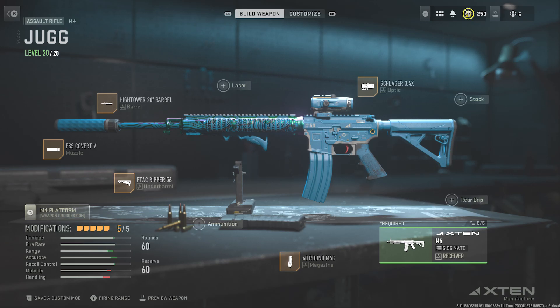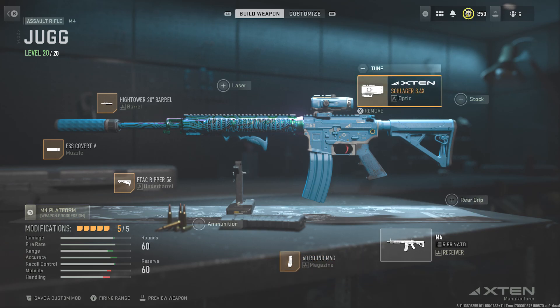Hey, welcome back to the channel — some more DMZ content. I thought I'd do a quick video showing my favorite M4 and TAC 56 build. I'll start with the M4 — this is easily my favorite gun and my go-to. This thing's an absolute beast. It's built a bit more for range, but it just shreds at any range, honestly, against AI and real people.